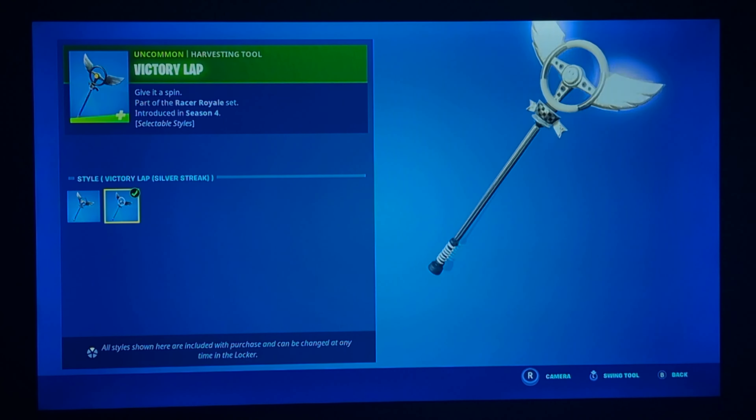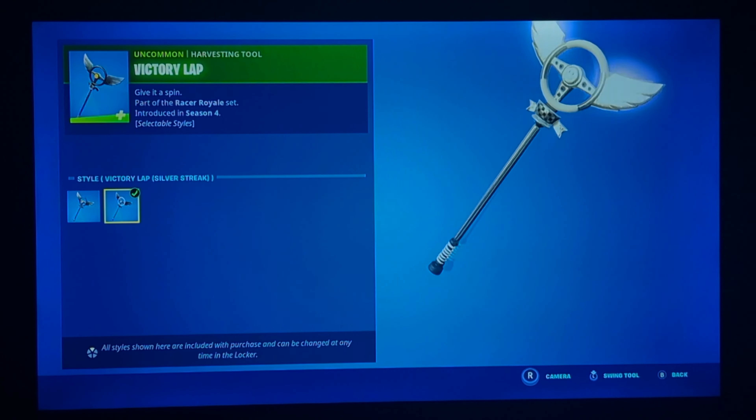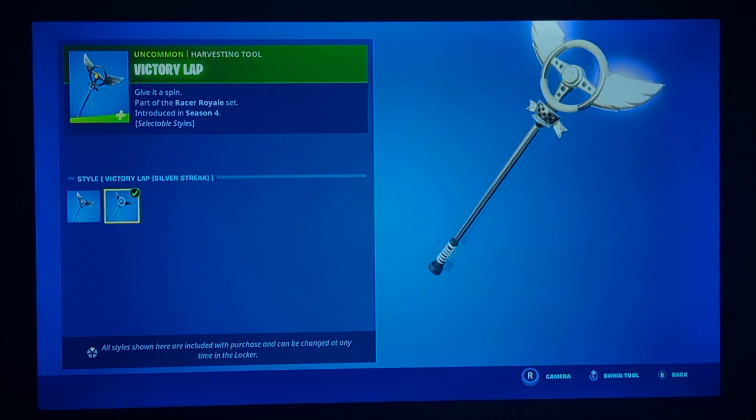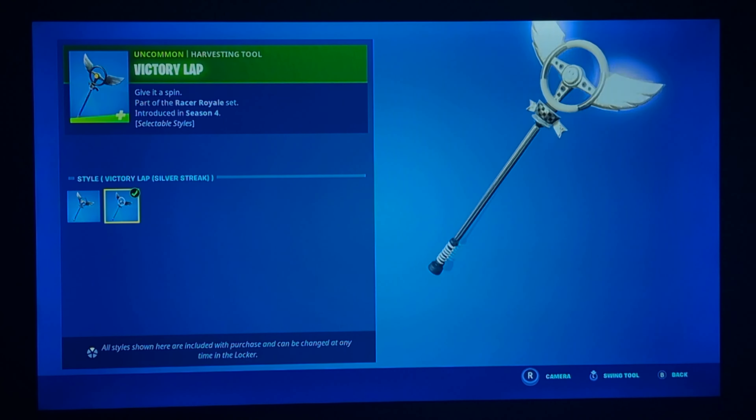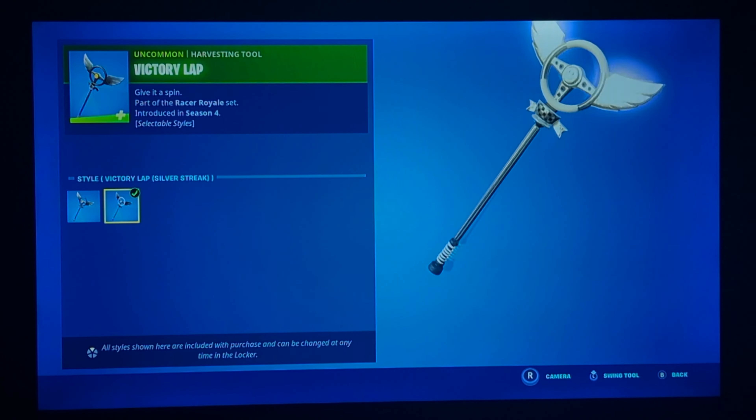The Racer Royale bundle is finally here, I guess I could say. These skins and items are not new — they're kind of old. So, knowing that they got a bundle of their own, I'm not sure what to really say. It definitely looks really good. I'd say if you want to buy one of the items, just go for the pickaxe. Honestly, it looks really good. Fun fact — this is not even their pickaxe, because you would mainly see that pickaxe with the slingshot skin. I don't really know, but I wouldn't say it looks bad, though I wouldn't say it's good at the same time.